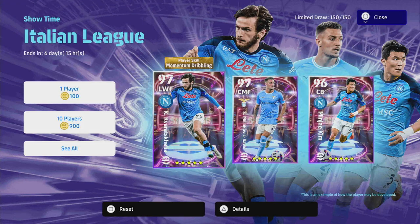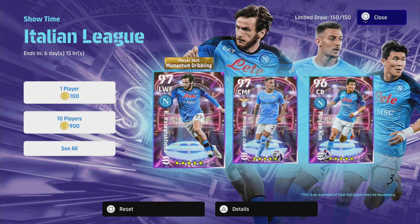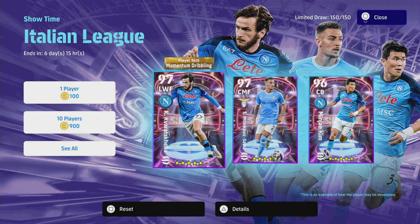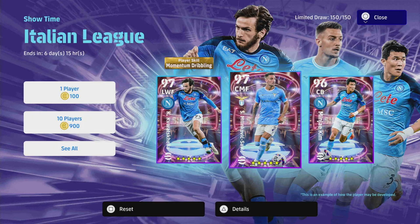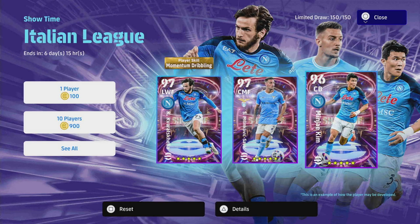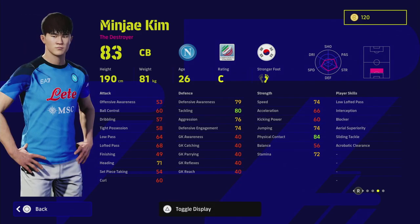Kvaradona is an absolute insane monstrosity of a winger — one of my favorite players. His standard card and free nominating contract card were brilliant as well. He's got the momentum dribbling skill, which is insane. We've also got Savage, who's a center mid that can play in a couple of different formations and positions. We also have Kim — this Showtime Kim does not have Fortress, but he has Blocker, Interception, Sliding Tackle, Aerial Superiority, and Acrobatic Clearance. He doesn't have Heading or Fighting Spirit or Man Marking, but he does have Unwavering Form and he's listed as a Destroyer.